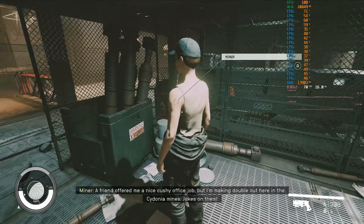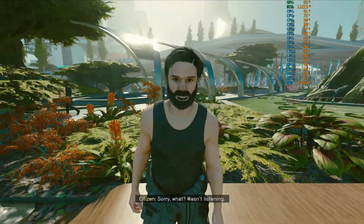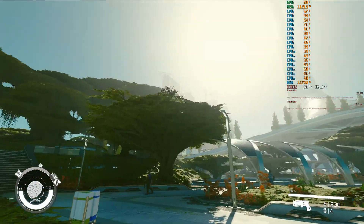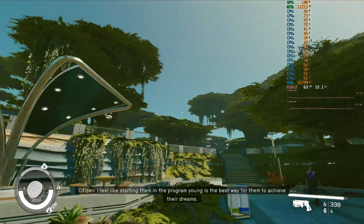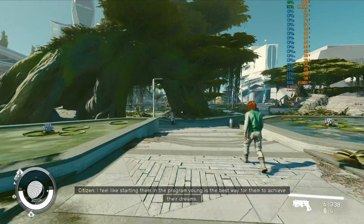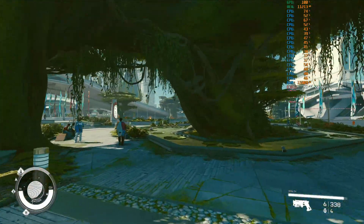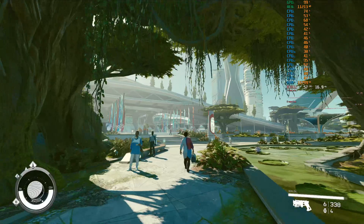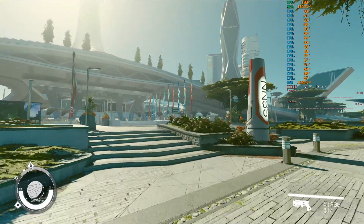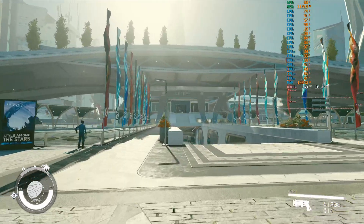There are two areas in this game I've found, at least so far, where even this monstrous rig drops just below 60fps at native 4K. Specifically, the Mast District of New Atlantis City — an area I already identified as a performance problem in my video about getting Starfield to run on the ROG Ally — and I've also discovered Akila City, the old West-inspired cowboy town, has a similar issue. I wonder if it's to do with just how many NPCs are in those places. I'd turn down the NPC density to find out, but the whole point of this is to run the game maxed out.